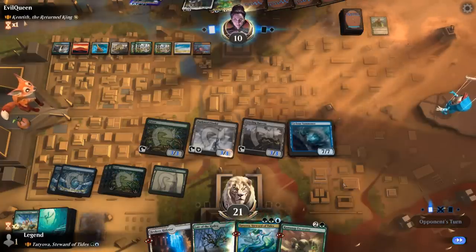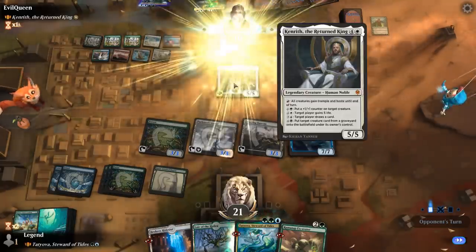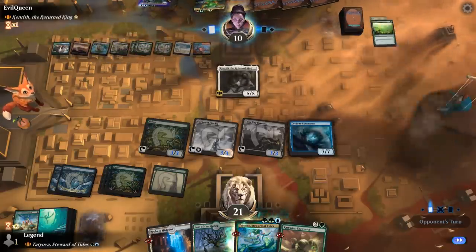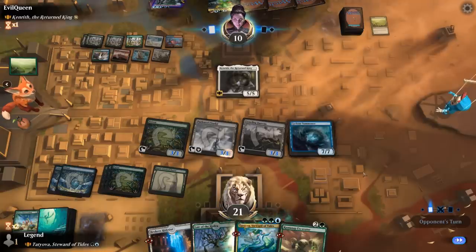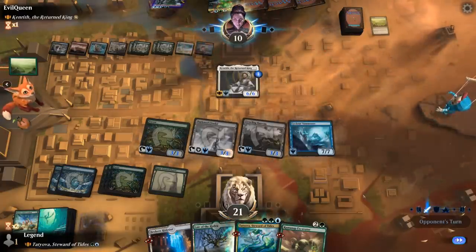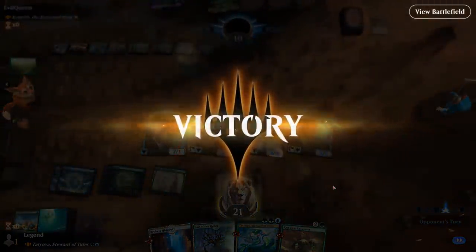Plays a land before playing Omnath — so that's not part of their plan. Just goes for Kenrith — no white mana to gain life. Four mana left. Explorer. Three mana available — just puts a counter on itself. Can attack for six but we can block with the Summoner, so that's not going to do it. And our opponent concedes — awesome. On to the next one.